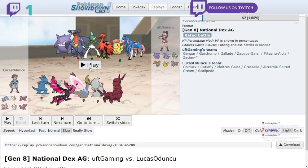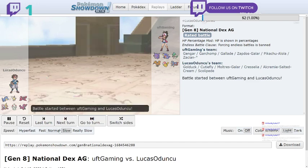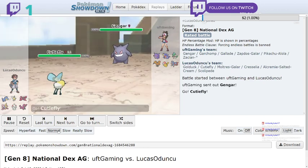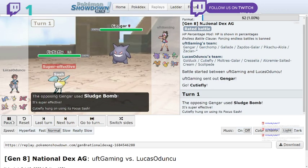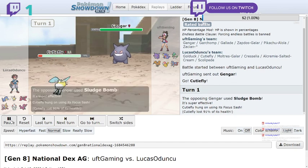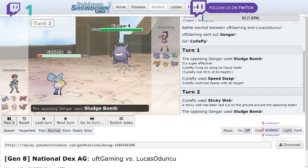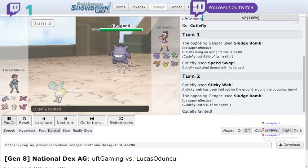I hope you guys and girls are going to enjoy this one. Now before we started the battle, we're going to have to go for some setups. This wasn't really the Galarian Moltres set I was going for - I was actually going for a different sweep, but I ended up doing this. We've got a Ganger here who actually just used Speed Swap so I can get the speed and set up a Sticky Web.